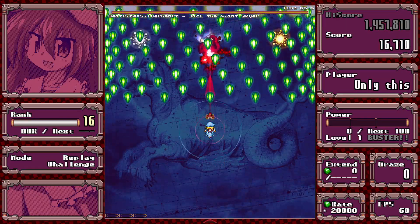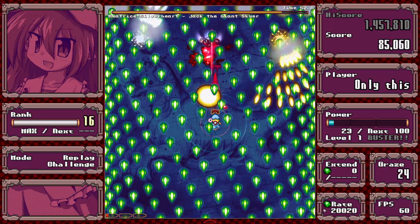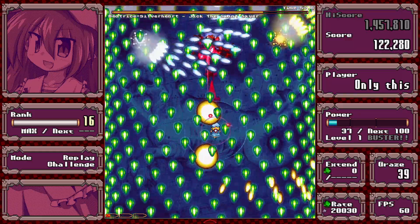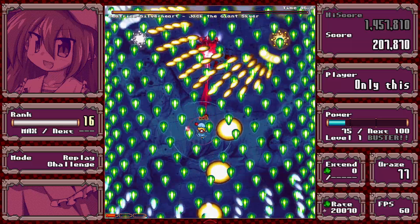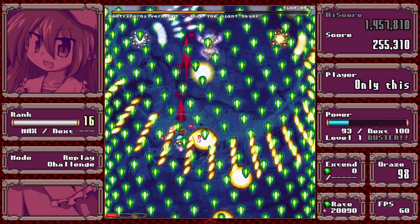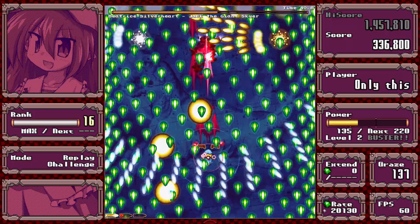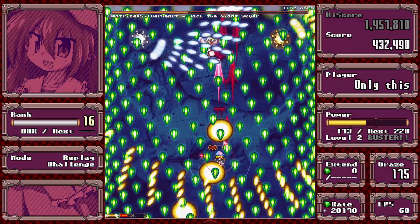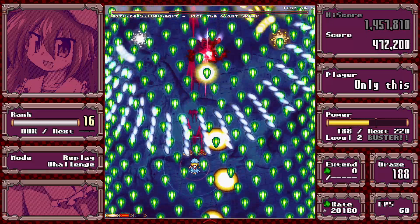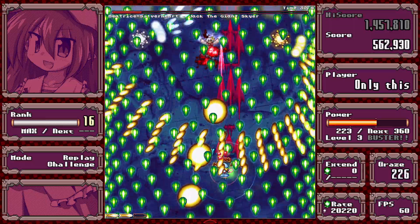For this one, I would focus mainly on the silver and gold bullets from the side. The green is very regular so it's pretty easy to get used to. Focusing on dodging the stuff from the side will mostly get you through the aimed large bullets as well, because those are really slow in their aim — so as long as you're moving, those won't hit you.